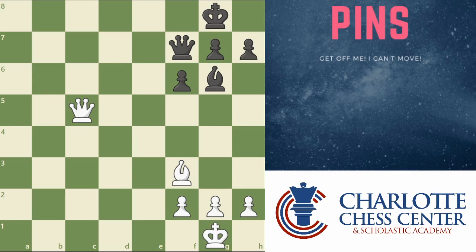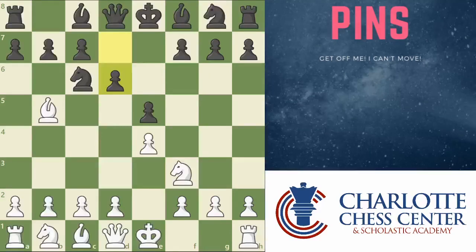For example, in this position, white would love to play the move bishop to d5, pinning the queen to the king. Now, in this case, you're just going to eventually take the queen because queens are a lot better than bishops, so trading it for the bishop is great. But don't get into the habit of just taking the piece every time you have a pin because that can be a big mistake.